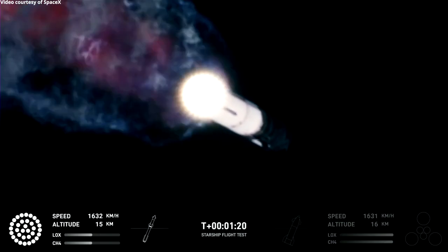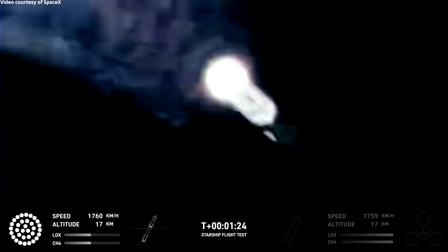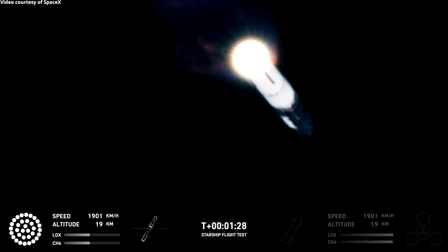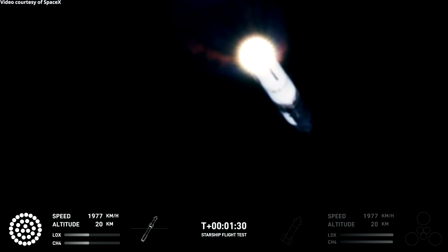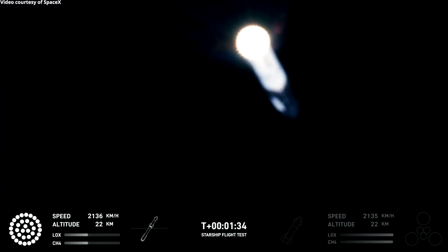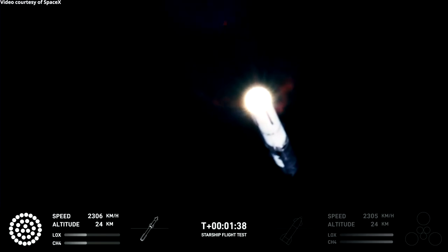Now the next major event is hot staging. In just over 90 seconds from now, to get ready, the booster will shut down all but three of the Raptor engines. Clamps holding the two stages together will release, and Starship's second stage will ignite its engines. The Starship will then separate from the Super Heavy booster and head to space.